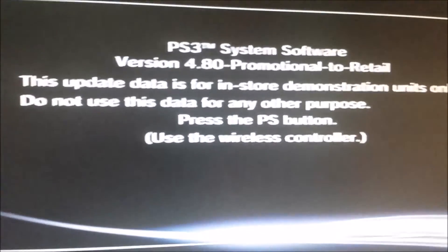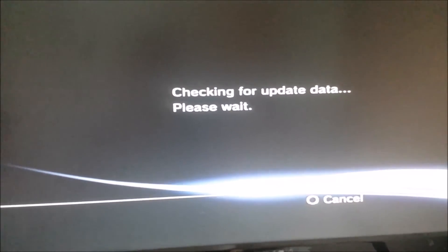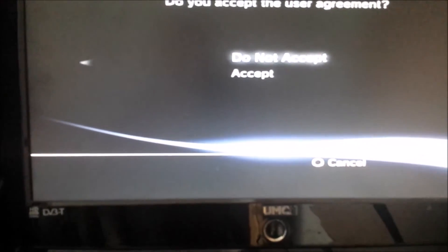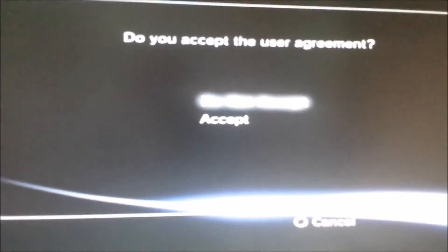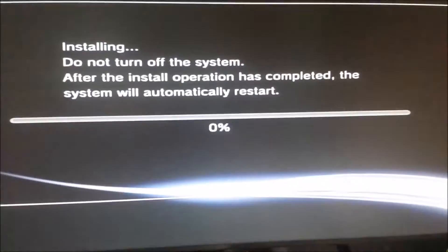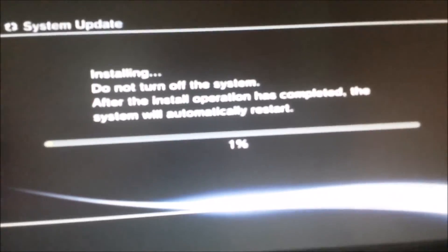Press the PlayStation button to continue. Checking for the update and then we get the disclaimer. Let's just accept that because we don't want it stuck in the mode, so we're going to accept it anyway. Install it. It's going to take a while to install, so we'll come back when it's done.